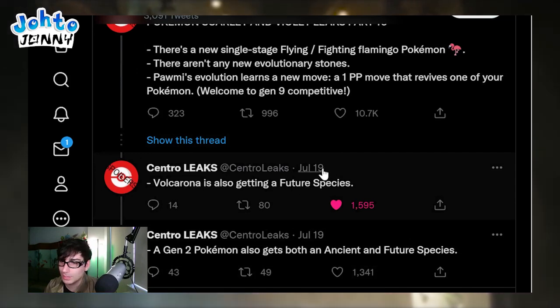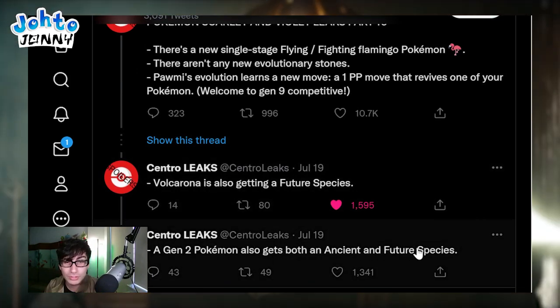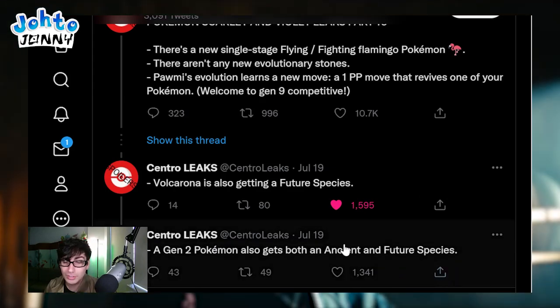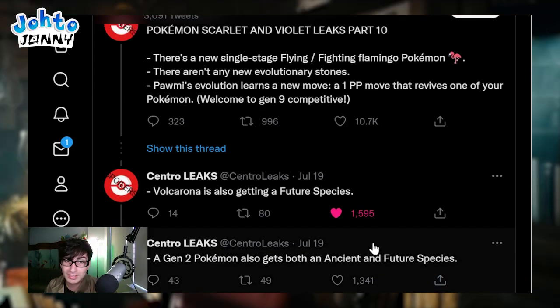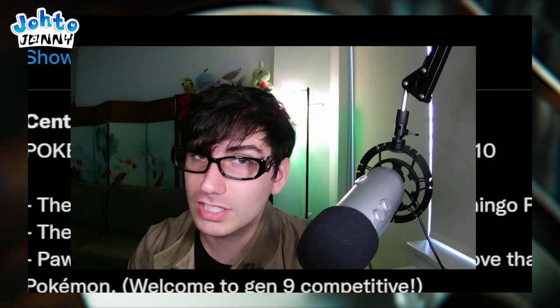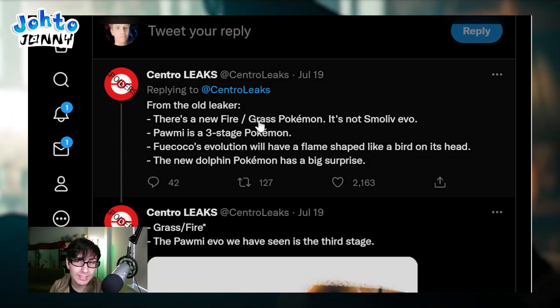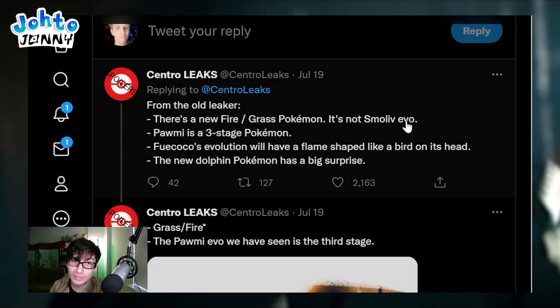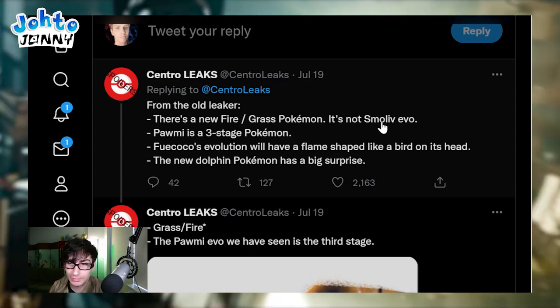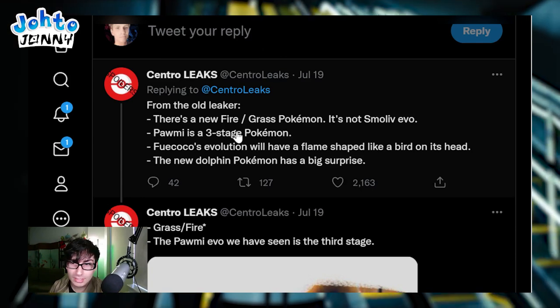Volcarona is getting a future species - we already knew this. There's a Gen 2 Pokemon that also gets both an ancient and a future species. Maybe Delibird gets an ancient species as well since we already know about its future species, or maybe it's a Pokemon we haven't talked about yet. There is also a new Fire and Grass type Pokemon, but it's not Smoliv's evolution. A lot of people thought Smoliv would have Fire as its secondary typing, so I guess that deconfirms that.